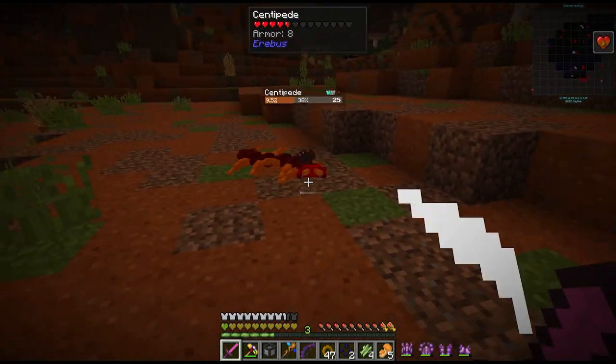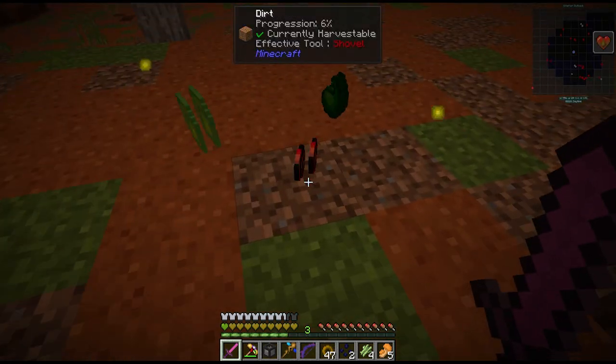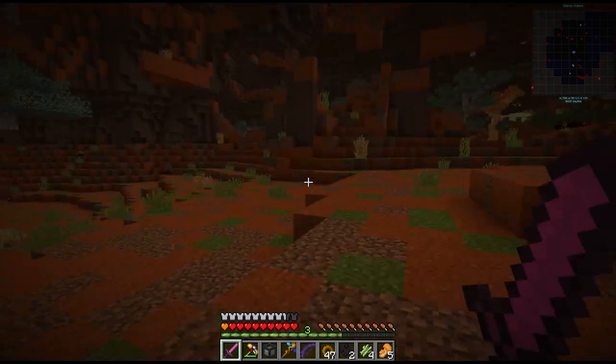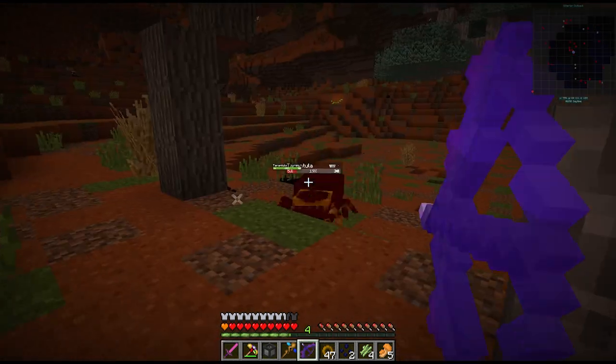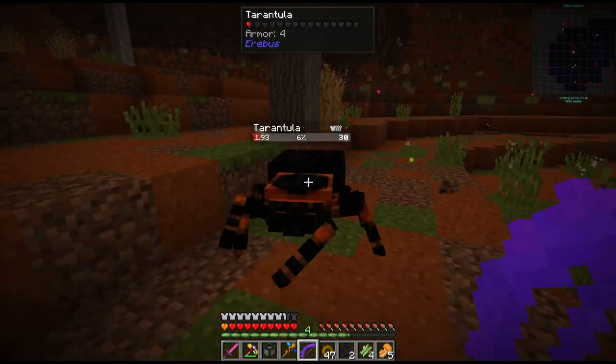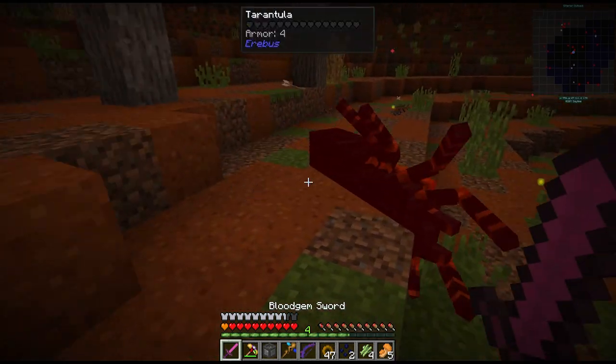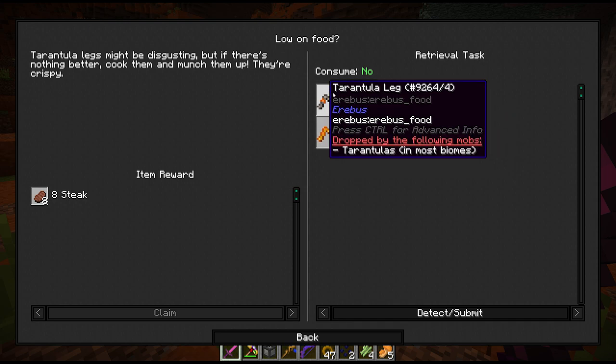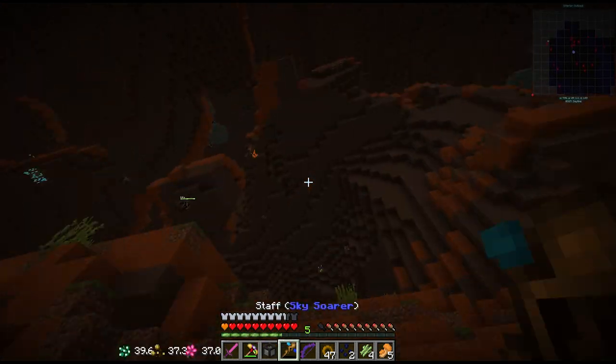Oh check these things out - is that one of the quest items? Yeah it looks like it was. We need three more from these centipedes. And some tarantulas - I was looking for you as well. I think we need the tarantula legs. Yeah we do for this quest here - we need eight of these. Alright it's bug extermination time.